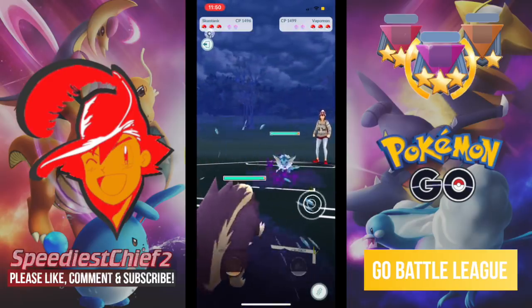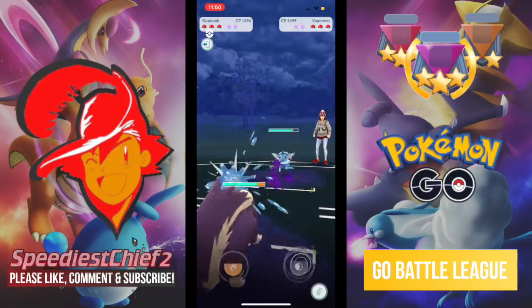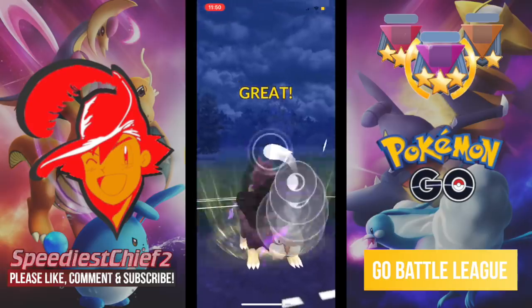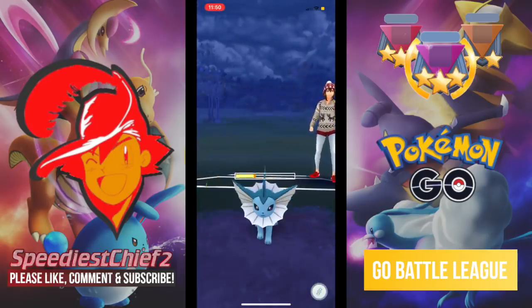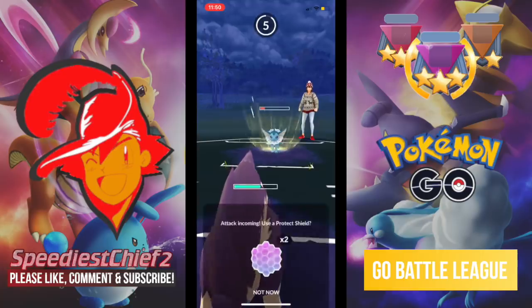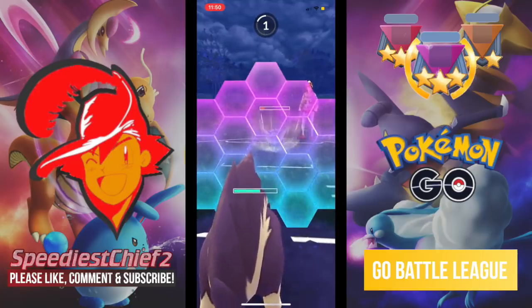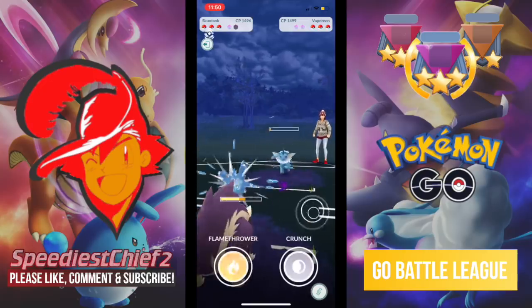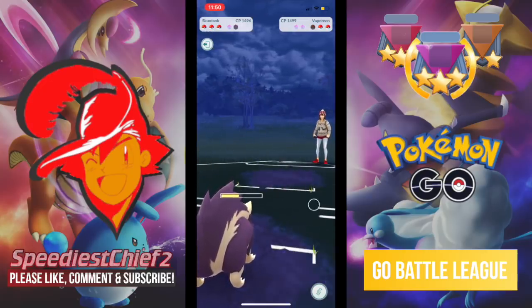I know that Go Battle League matches you with trainers all across the world — I think it's really exciting. So my Skunk Tank is actually going to get to the Crunch before my opponent gets to their charge move. I'm assuming a big charge move here, something like a Hydro Pump. So I do decide to shield my Skunk Tank. It is just the Water Pulse though, so I probably could have gone without shielding that, but in these Go Battle League matches, you never know.